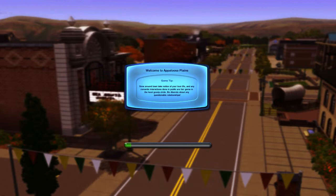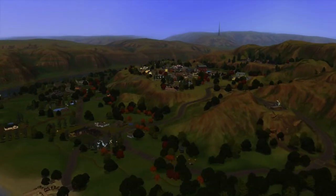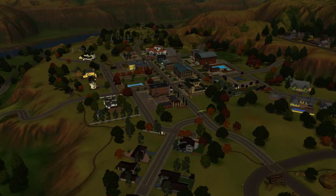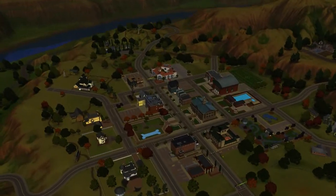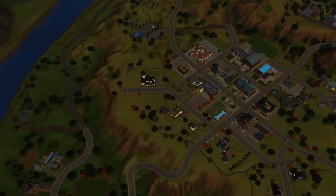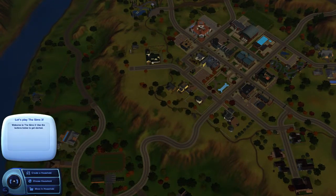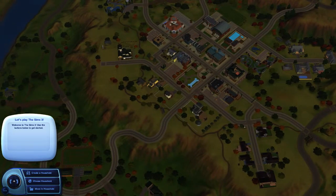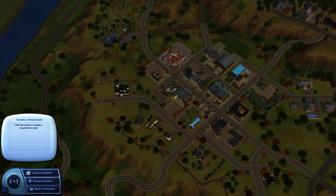So it has all the pet features and it looks pretty cool. I'll see you when the town's loaded. Okay, here we are in Appaloosa Plains. We're going to go over to create a household or create a sim. We're going to create a random dude and a random pet maybe, or should we just create a random dude and then adopt a pet into the family? I feel like it's going to be quicker to do a random dude and then see what happens.